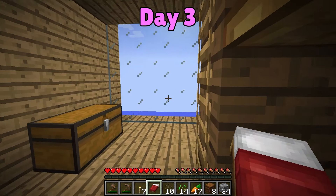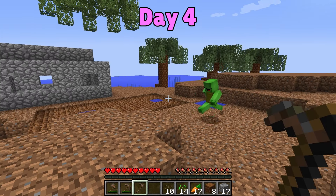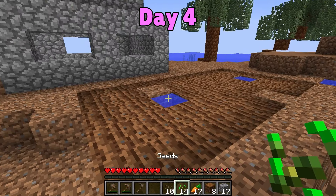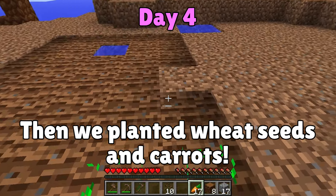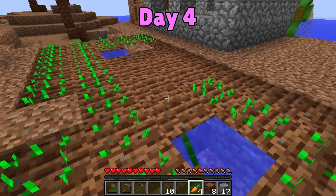Day three. We found seeds in a house on a cliffside. This area's starting to look more and more like a farm, and our house has expanded. Let's plant the seeds. Here, you plant the wheat, Mikey. Okay, I'll do it. Now I'll plant the carrots. Raw carrots can be a good source of food. Our farm is finished. We can survive this!